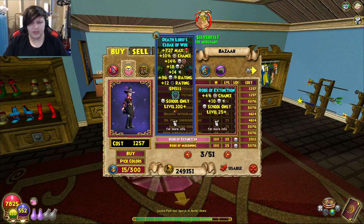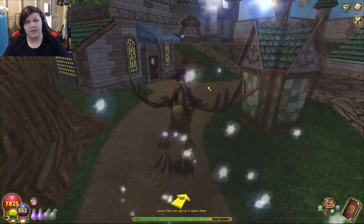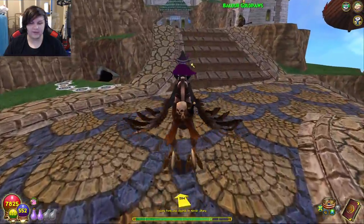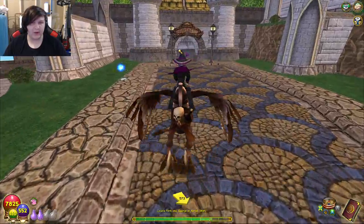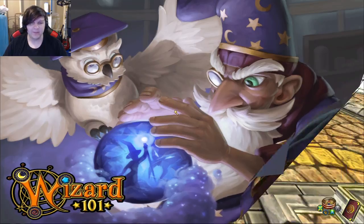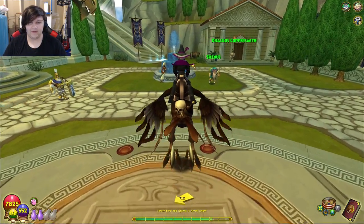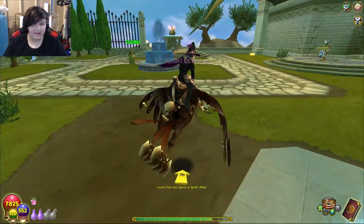A lot of people recommend farming for Zeus gear. Zeus gear, if you don't know, you can get at level 30 from Aquila — you go to Aquila in Cyclops Lane and do Mount Olympus. I would recommend everyone do Mount Olympus at least once. It gives a decent amount of XP and is rather easy as well. But do you need the gear? Really it depends on your dedication, but no — you don't need the gear.